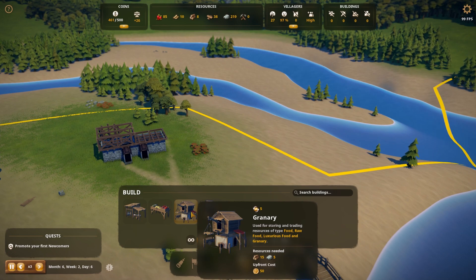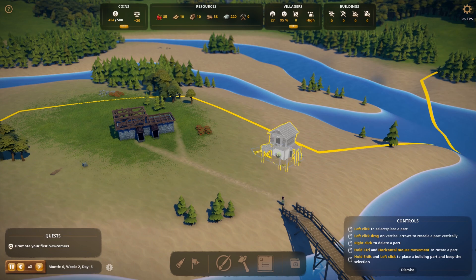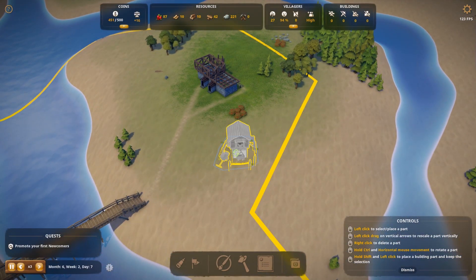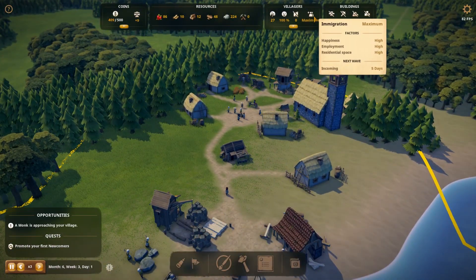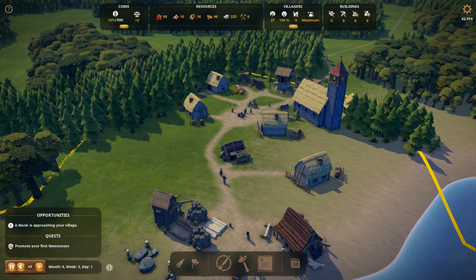Now we'll get some logistics sorted. If we were selling food there's no point going all the way over to the fridge. I also want to put some fishermen on this side. I'm just having a look at where the little in-arrows are, because there are some things I love about this game and some things I really don't like.